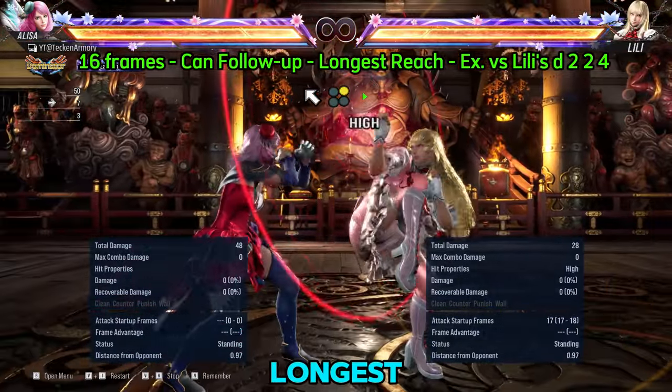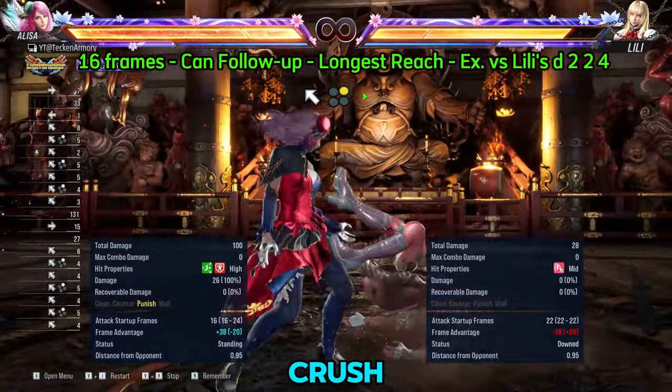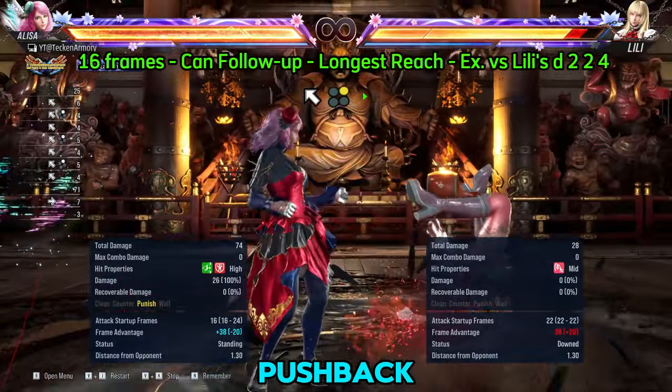For the longest reaching Punisher and whiff Punisher, use her up-back 2 Power Crush. This is a 16 frame Punisher that is easy to use and can punish most pushback moves from enemies.